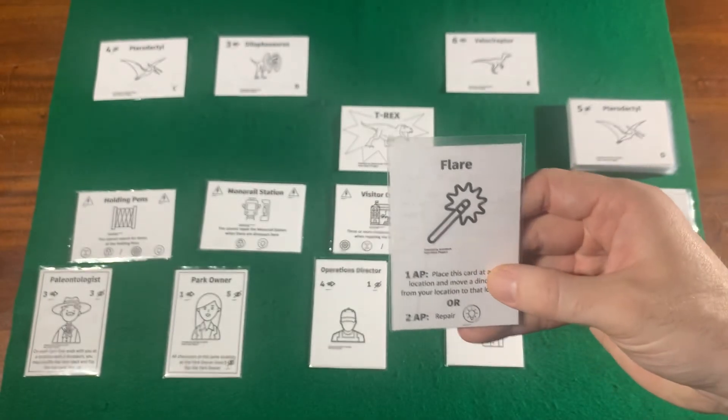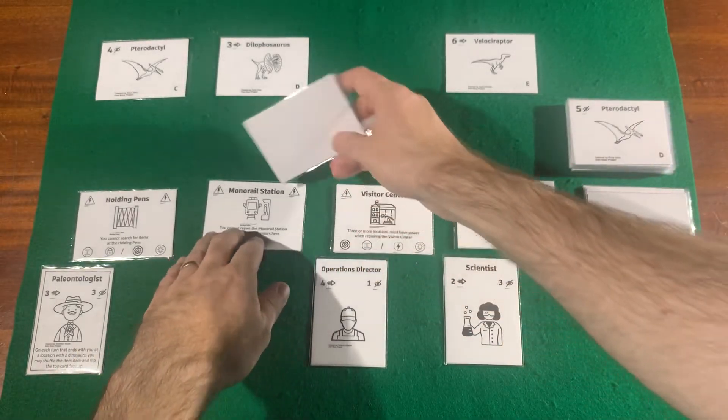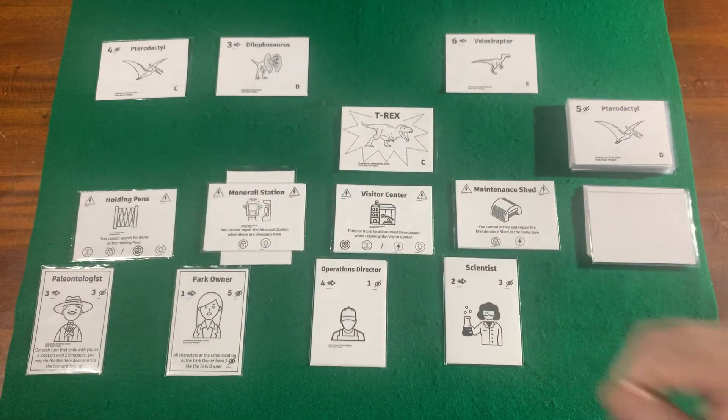Finally, the repair. Repairs can be done when you collect all the necessary icons for a location, and you would put one of the item cards underneath to indicate it's been repaired.